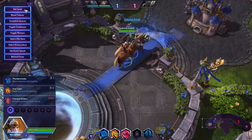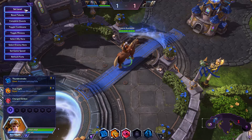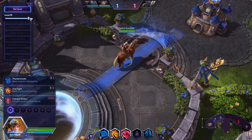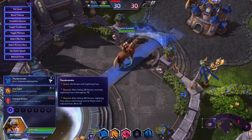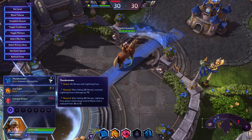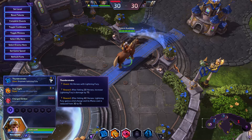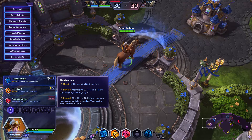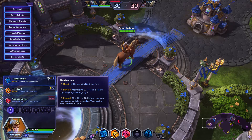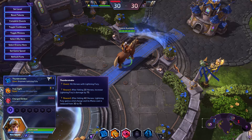I'm just gonna quickly go over some builds that I use for Cassia. The first talent I usually go with is Thunderstroke. It's a quest talent — each time you hit a hero with Lightning Fury, you get a reward. After hitting 20 heroes you get a 75% damage increase, and after hitting 40 heroes Lightning Fury gains a second charge and its mana cost is reduced from 30 to 15.